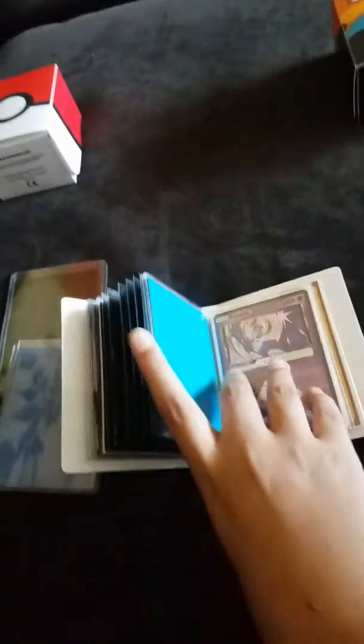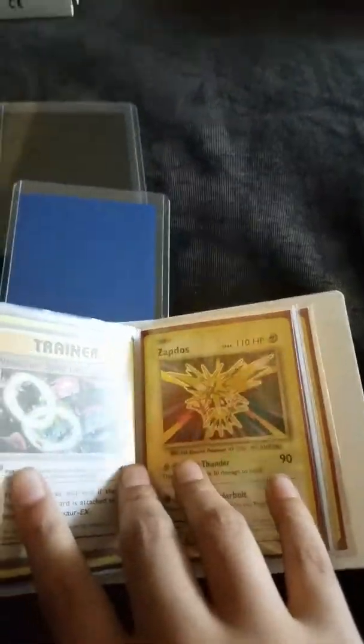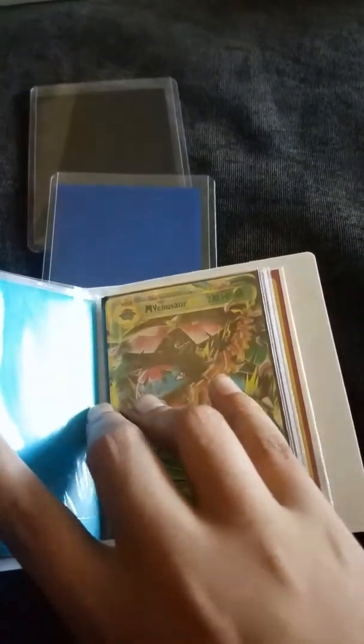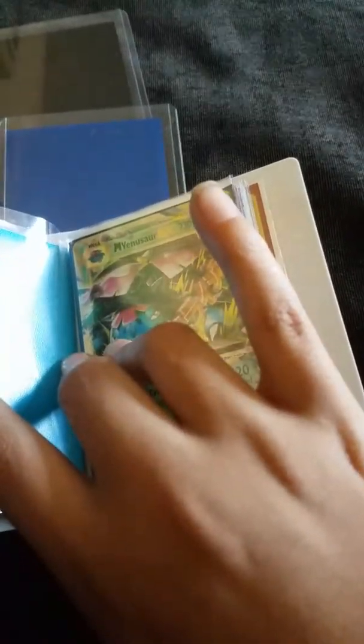Dark Raichu Prism card — it was actually pretty cool. Not too long ago I got a booster box with 36 packs, so we got three of these. Another Prism card — this one I actually really like. I like all Prism cards, same with this next one. Zapdos — we just have it in there because it's a Holo, like why not.